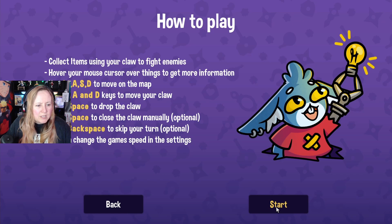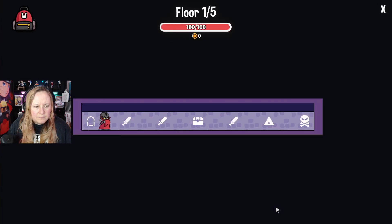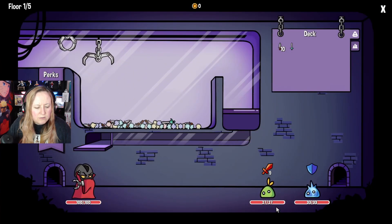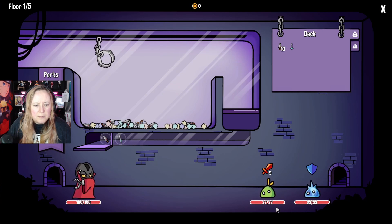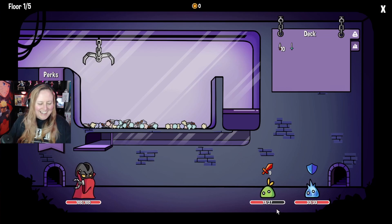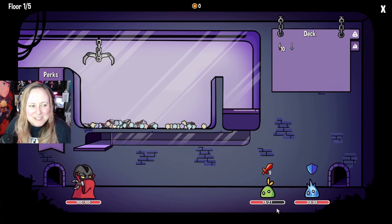Wise to move on the map, use the D-pad to move your claw, space to drop the claw. What am I trying to do - am I trying to get a sword? Does that mean I got a sword? Oh, this is cool. It's actually nothing like Neon Abyss. Okay, I get it. This is actually a really good concept, I like this.